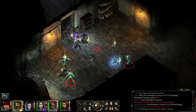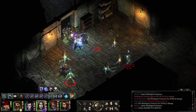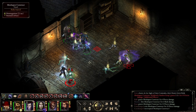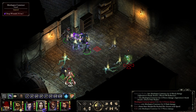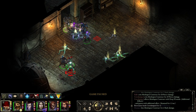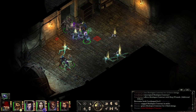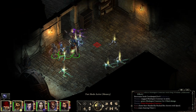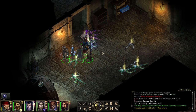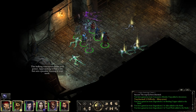I think my rogue wasn't shooting as well. Let's do a Disintegration here, and then a sound. There has been taking a lot of damage. It's a 13 difficulty. It's a good thing I did not step on that - this hulking contraption hums with power; approaching within a few feet sets a peculiar buzzing in your teeth.